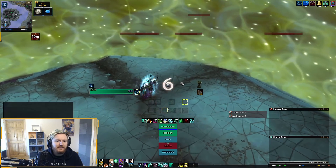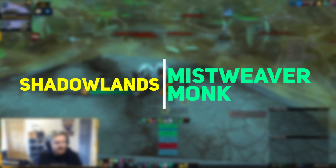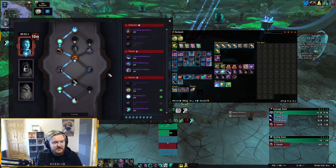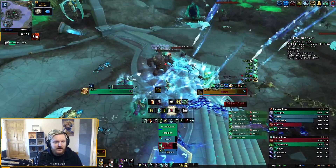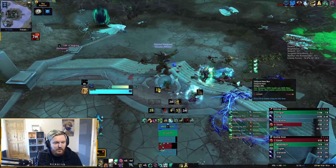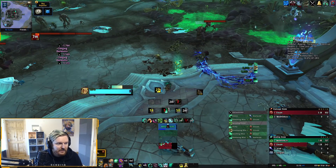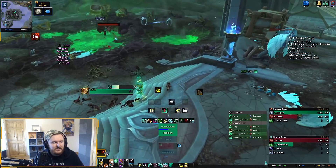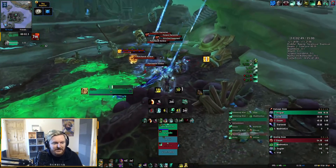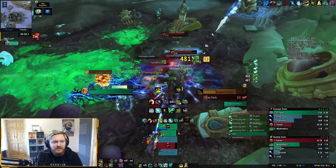Today we're doing some Mistweaver live. Mistweavers have recently been buffed through conduits and covenant abilities, and I've been running this mastery build with the Gustav Mist conduit. We're also running a legendary called Tears of Mourning, more commonly referred to as Tom, which has been nerfed — not surprisingly, because it's been performing really well. Basically, every time you use Renewing Mist, it applies a HoT that increases healing on that person by 10% and does splash healing when you use Enveloping Mist or Vivify.